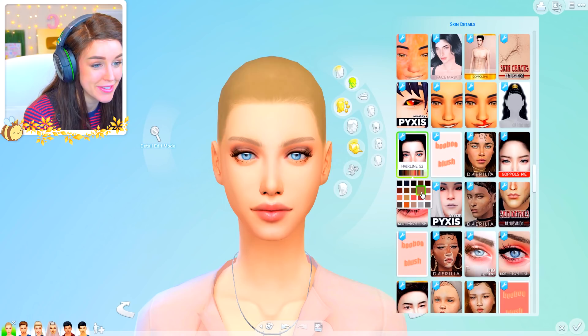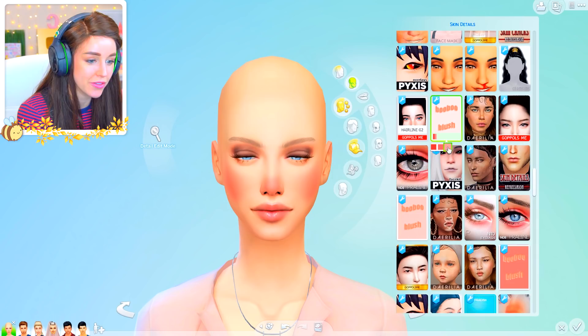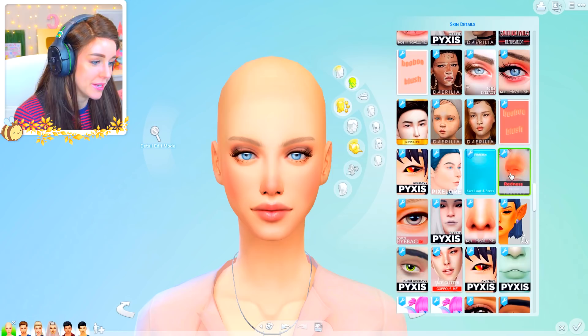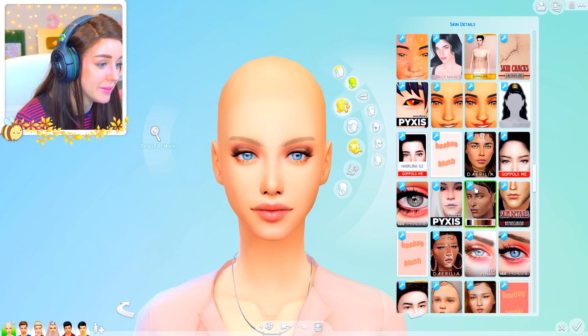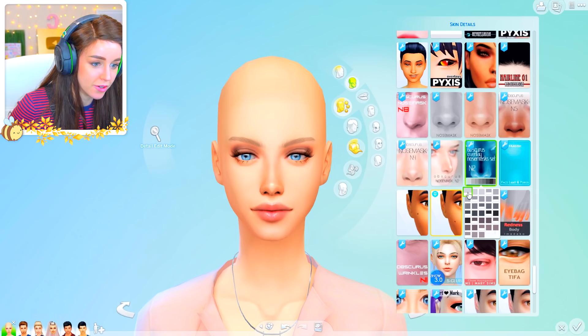I feel like she might benefit from a little hairline — I never ever used to do hairlines at all. But I also love adding just a little bit of blush on there. It's very Maxis Matchy but look — it just brings the face to life a little bit. Under-eye bags — love a good under-eye bag. I need to really choose what I want though because they're all on the same layer. Nose masks — I don't think I used nose masks at the time of Emma and Emily.